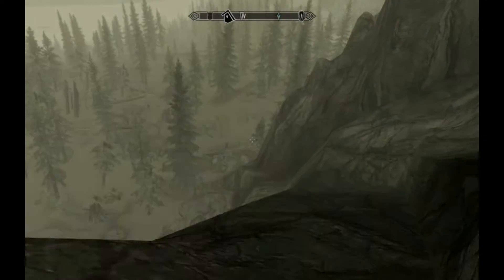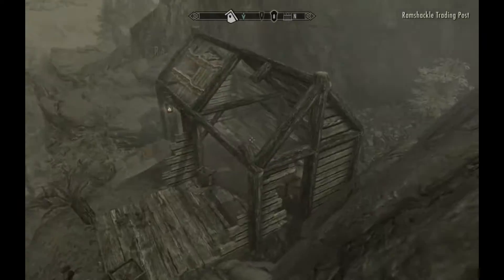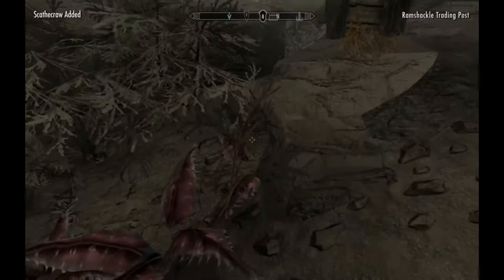I've passed some kind of little hut thing down here — there it is. Let's explore this, find out what it is. A ramshackle trading post. Oh, there's that plant we need to find — Scathecrow or something.